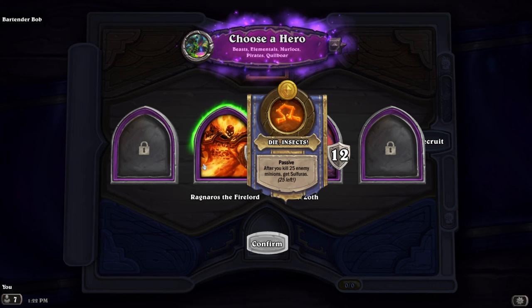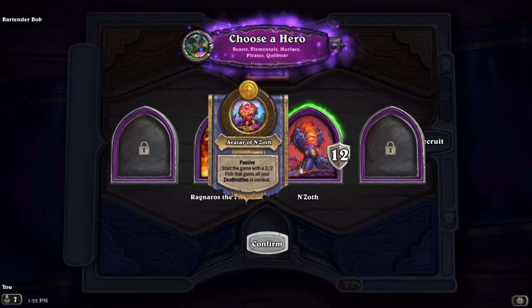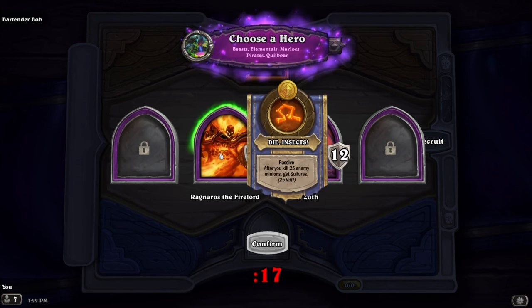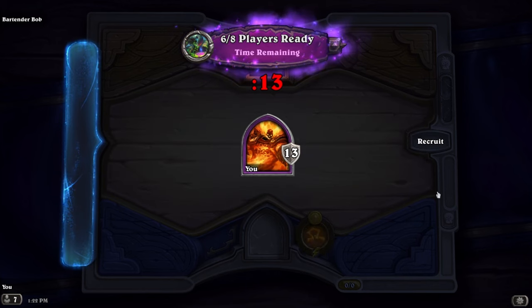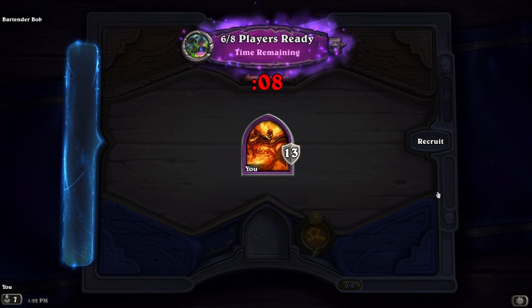So we have Ragnaros the Firelord - after you kill 25 enemy minions, get Zulfurus. Or Avatar of N'Zoth: start the game with a 2-2 fish that gains all your death rattles in combat. I'm going to go with Ragnaros, because I don't know if I'll be playing a death rattles deck.